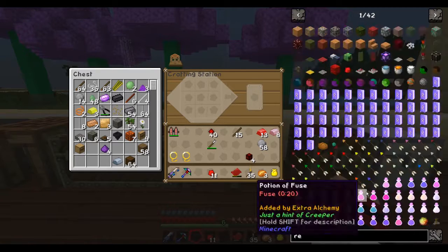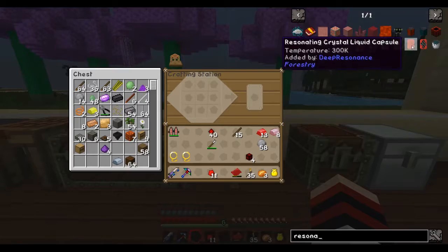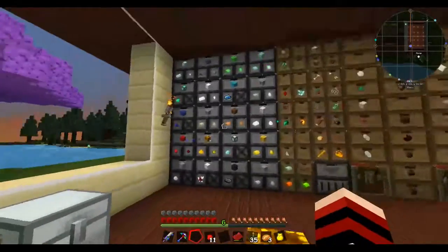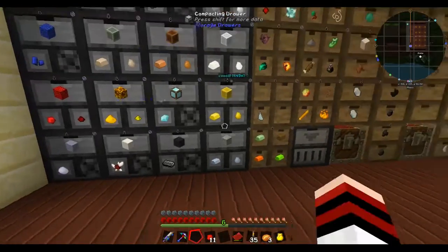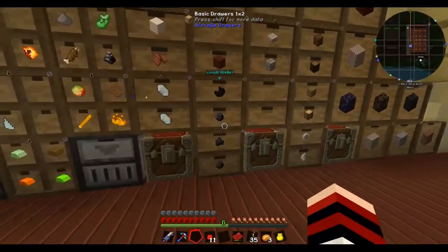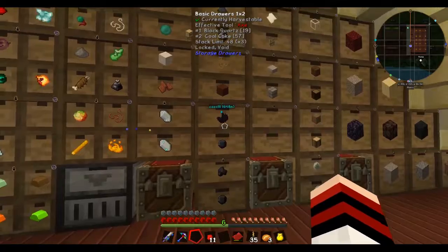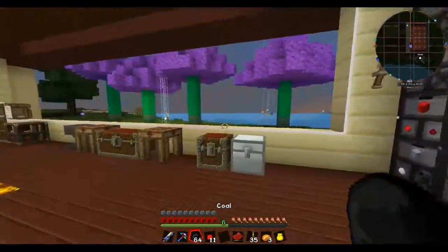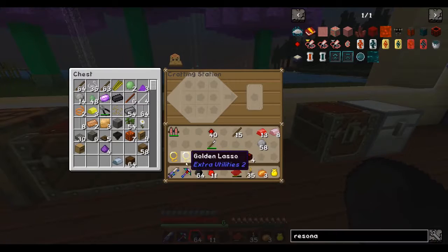But I need the resonator — just iron and a block of coal. I always get confused about which one's which: quartz, coal, coke, charcoal, coal. I need to make more compacting cores, that's all there is to it.